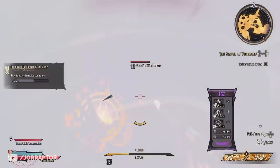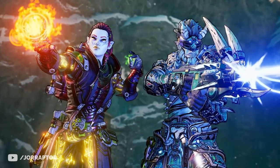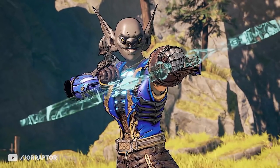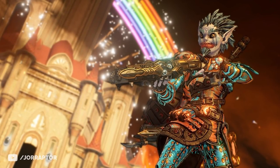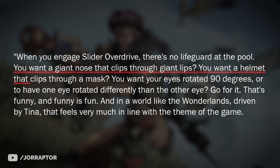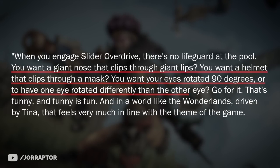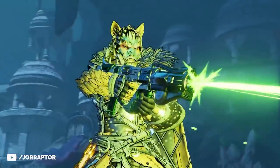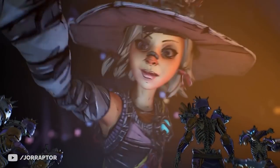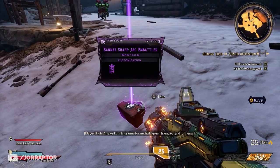With the increased number of gear slots containing legendary items, varied spells, melee weapons, multi-classing, and familiar Borderlands guns, there really seems to be even more customization this time around. In the demo we could only pick two pre-made characters, but in the full game you can completely go crazy with your Fatemaker's look, and no options are locked behind a gender. There's also an Overdrive mode where you can really go wild — a giant nose clipping through giant lips, a helmet clipping through a mask, eyes rotated 90 degrees. You can also pick a voice from four personalities, each with two options, and you can change any customization feature at any time at a Quick Change kiosk.